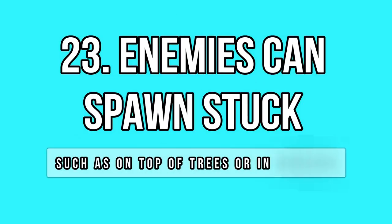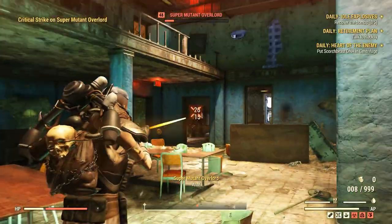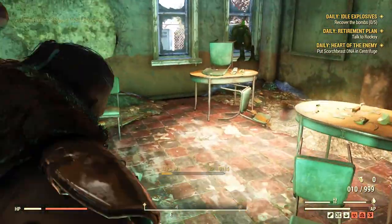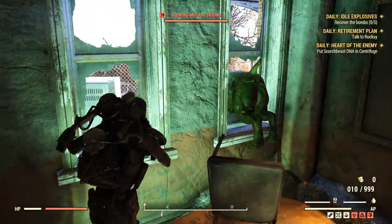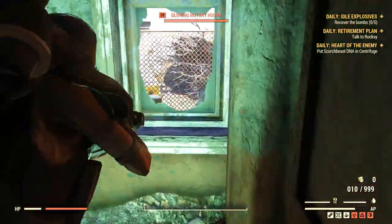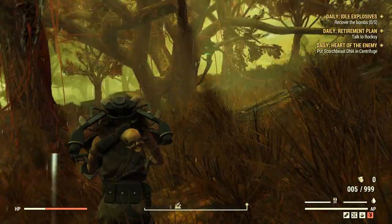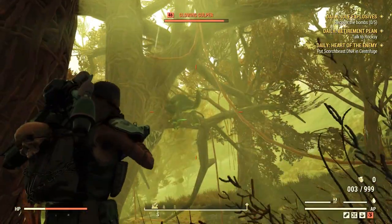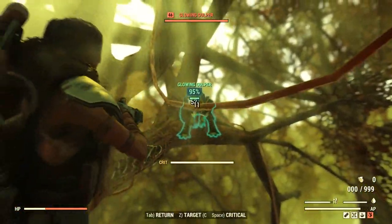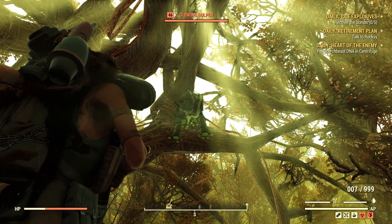Here is another fact that won't come as a surprise to you: enemies can spawn stuck or get stuck in all sorts of things. I had seen stuck mobs inside the map before, but stuck between walls and windows was a first. This dog eventually unstuck himself but stood there for a long while. I also found a gulper stuck on top of a tree — I hit him several times but he never came out of there. He was so bugged that he did not take any damage as you can see. Ladies and gentlemen, it's Fallout 76.